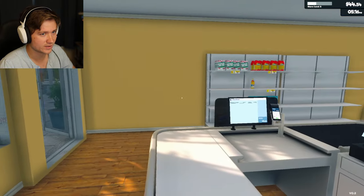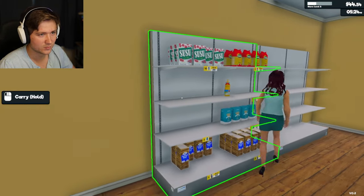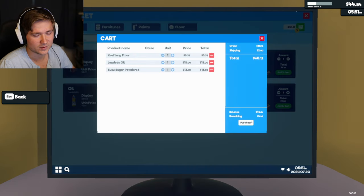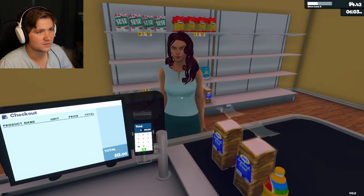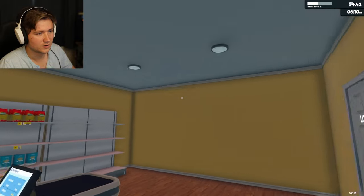We are doing good - we got 44. I think that's pretty good. Let's buy more flour and more drinks. Man, they're really going after that flour - I might have to raise the price. And I can't seem to move the sugar - maybe I need to use a box or something. It's dark in here. How do I turn on the lights?